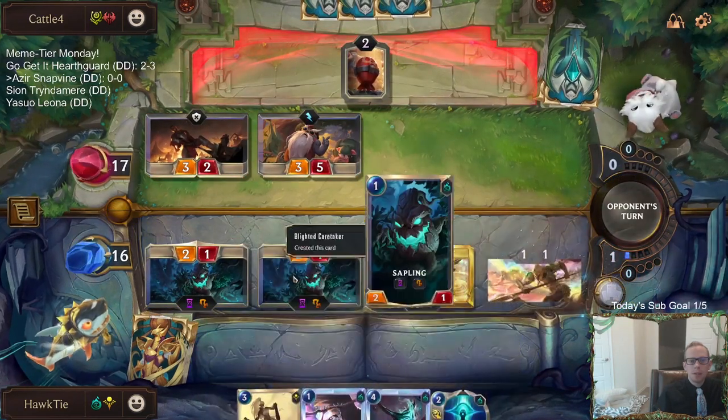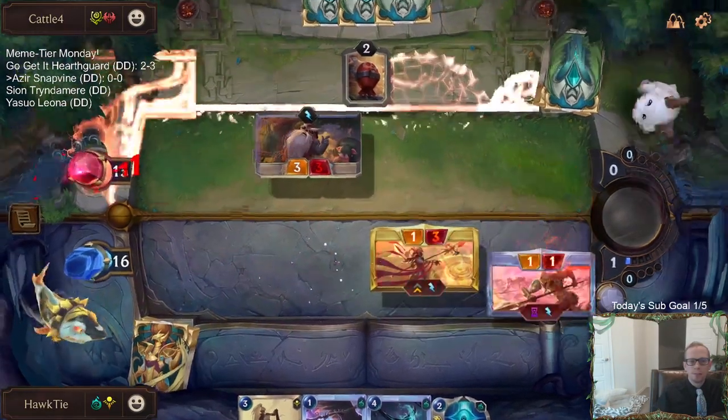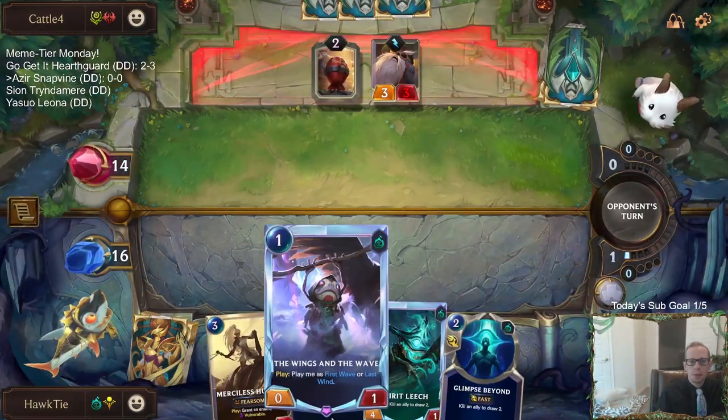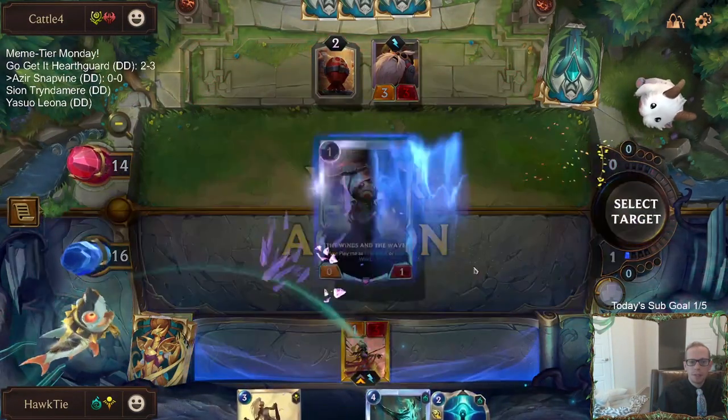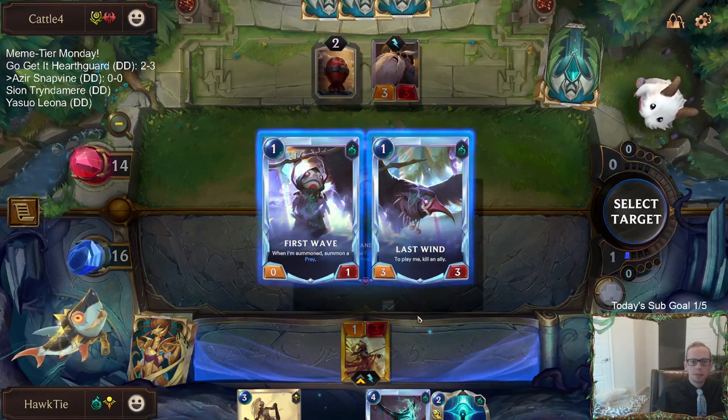I thought about having Wings of the Wave sacrifice the sapling and put a 3/3 into play, but I'll just go like this and get a couple of the ones right now.